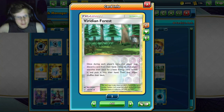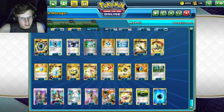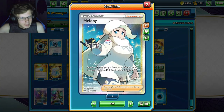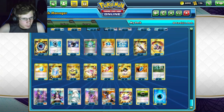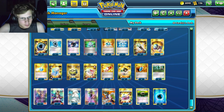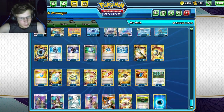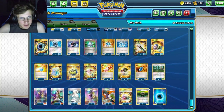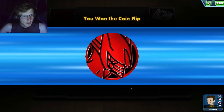Two Viridian Forests — you discard a card and search for an energy, which lets you discard an energy to then use an Aqua Patch. We have one Guzma, the new card Melanie which attaches a Water energy from the discard to one of your V's and draws three cards. We're playing one N, three Sycamore, Choice Band, and three Float Stones. Finally, ten energy. That wraps up the deck introduction — let's get into the battles.